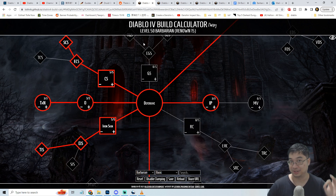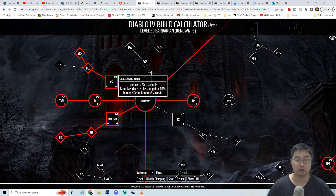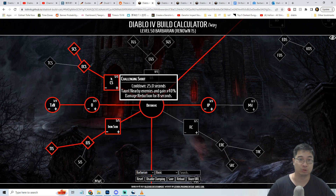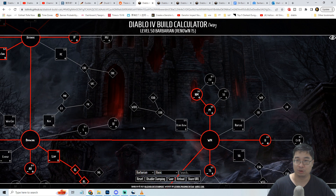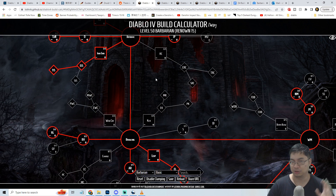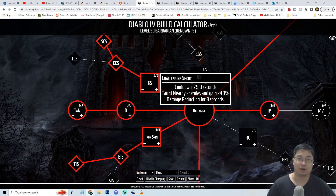Now the defense section of the skill tree is where the fun begins for the thorn build. We have to use the elected mode to get two skills in the same defensive tree, so we'll go with Challenging Shout and Iron Skin. This means we won't pick any weapon mastery active skill - keep in mind we can only have six active skills total. We'll max out Challenging Shout, which taunts enemies and provides massive damage reduction.